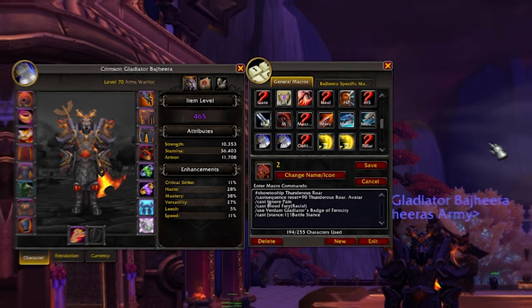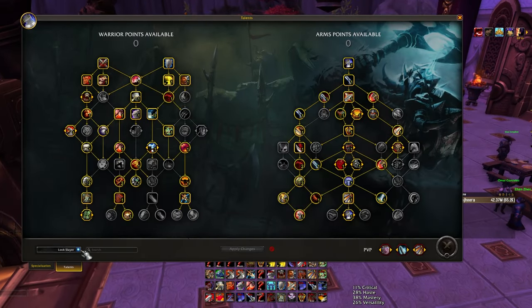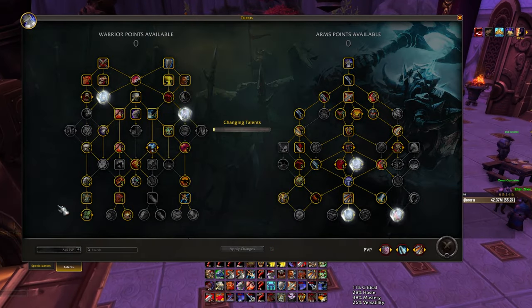Sometimes splitting your cooldowns is important so that people can't pop one defensive cooldown and survive both of yours — you can Avatar them to bait a cooldown, then Thunderous Roar them later. But I don't find Thunderous Roar to be a super scary cooldown on its own. I like popping big Thunderous Roar and Avatar together on people. That's the one sort of interesting macro. Everything else is kind of standard targeting macros, which I covered in my other video. Let's show the general DPS rotation — AOE PvP.